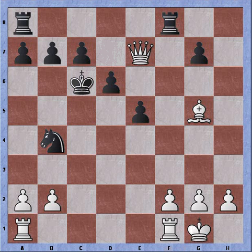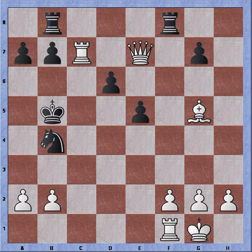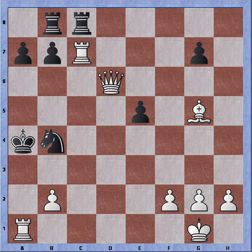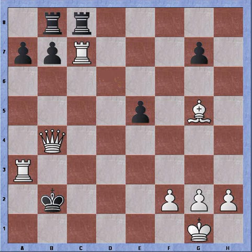King to c6 is played instead. Check, king to b5, rook takes c7 threatening check, rook protects, queen takes pawn, rook to c8, a4 check, king takes, rook to a4 check, king to b3, rook a3 check, king takes pawn. And finally, queen takes knight on b4 is checkmate. I hope you enjoyed this demonstration that shows the power of diagonals in chess. Thanks for watching, have a great evening.